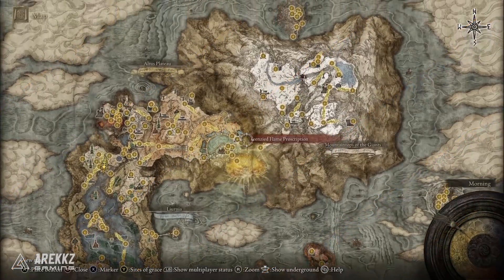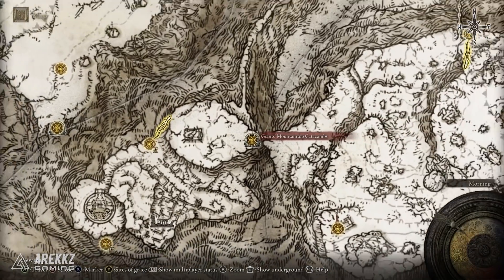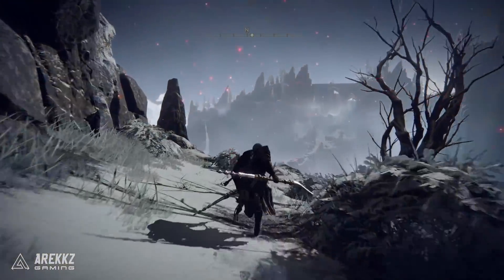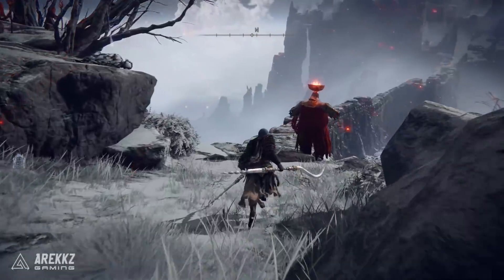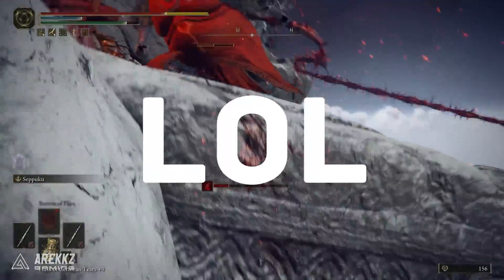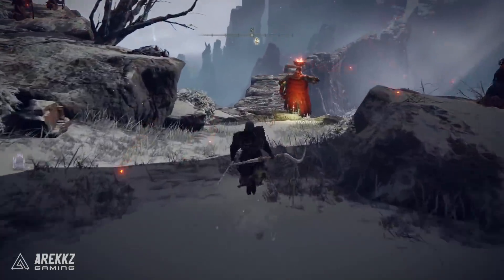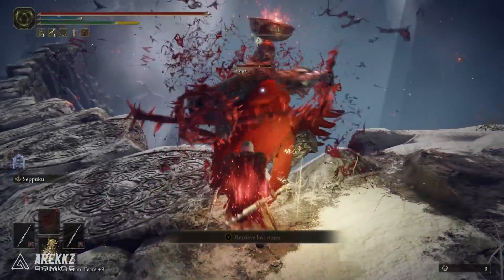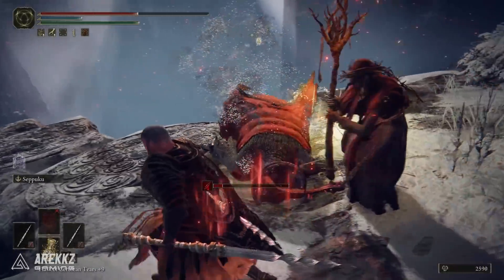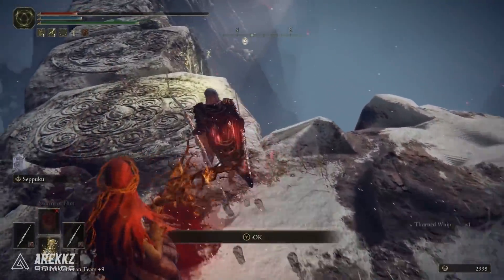If you want to get the Thorn Whip, go over to the snowy region of the map and head to the Giant's Mountaintop Catacombs. If you don't have this unlocked you can go to the Zamor ruins and work your way around, but we want to go here because when you run out of the door and run forward you will find the enemy that drops this whip. It is a random drop so you will need to farm it — I got mine on about the fourth drop. If you don't have any runes on you it's quicker to just kill him; if he doesn't drop it, jump off the bridge and it will spawn you at the nearest Stake of Marika rather than having to run back into the cave. Either way, kill this guy and he drops the whip.